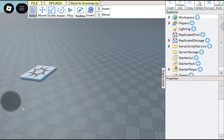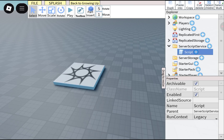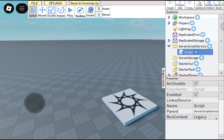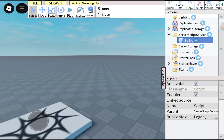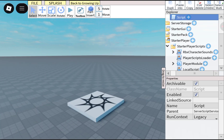First of all, go to the description of the video and go to the first pastebin link and get the server script. Whenever you get it, make sure to put your username ID there. Then scroll down, go to the description again, get the second script — the local script — and put that in Starter Player Scripts.